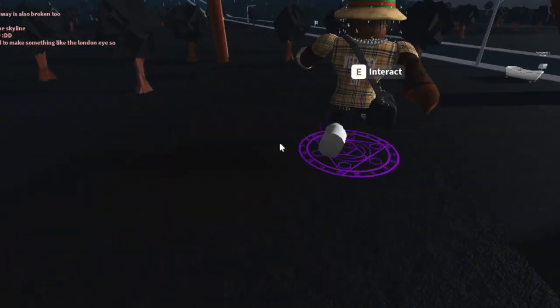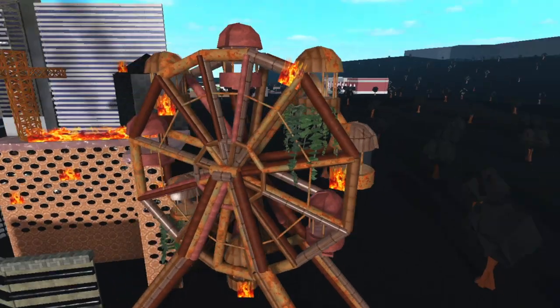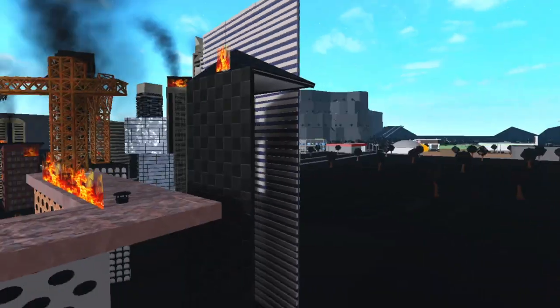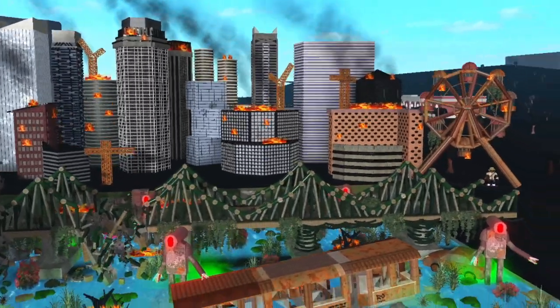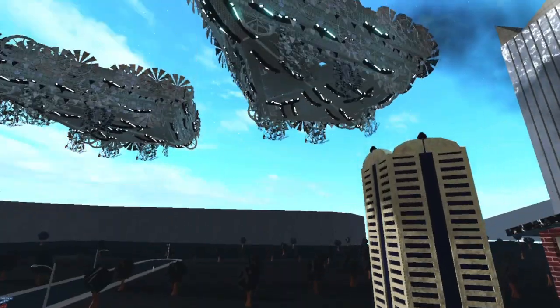Oh, it's a ferris wheel! Promaster says he wanted to make something like the London Eye so he made this ferris wheel — very cool. It's very rusty and on fire, but it's a cute ferris wheel. And then we've got flames over here with smoke — oh, they put smoke on here using chimneys, wow, very smart. Such an impressive build honestly.